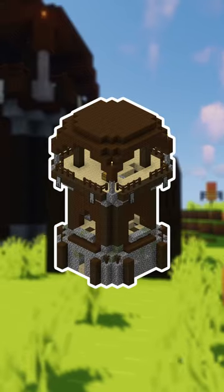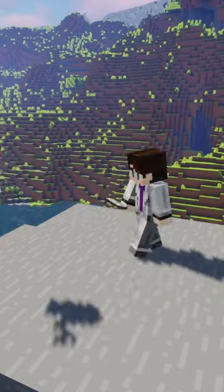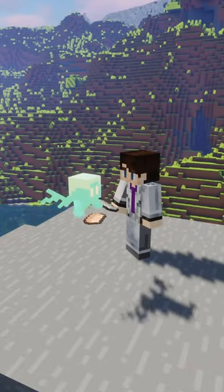The Allay can be found in Pillager Outposts. It has a total of 10 hearts. They can pick up items for you. You can tame one by throwing it any item you have in your inventory.